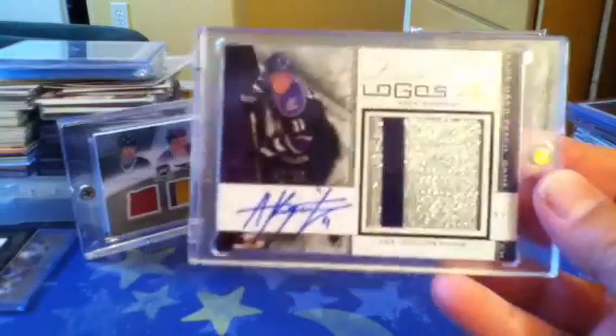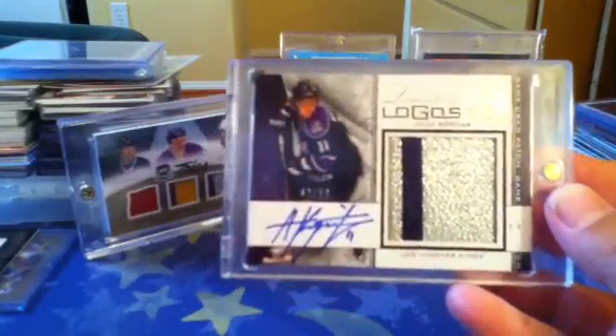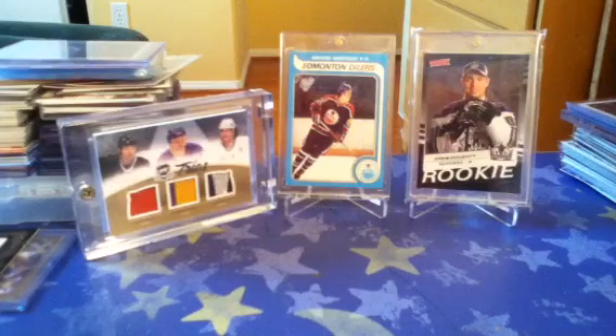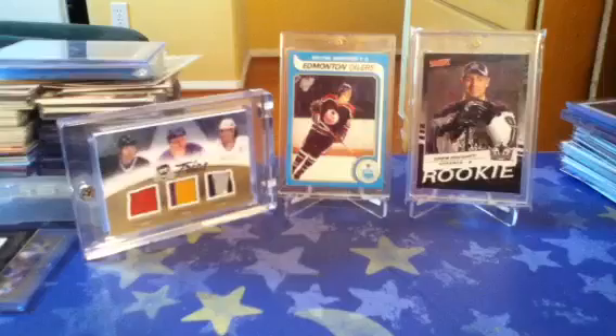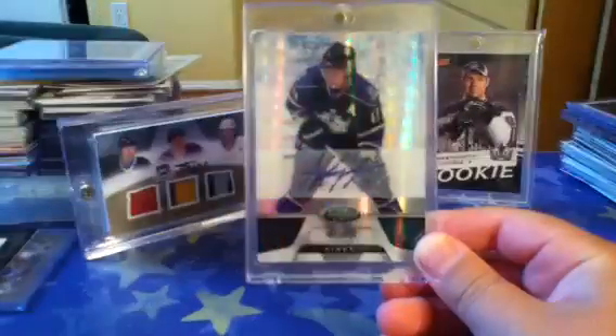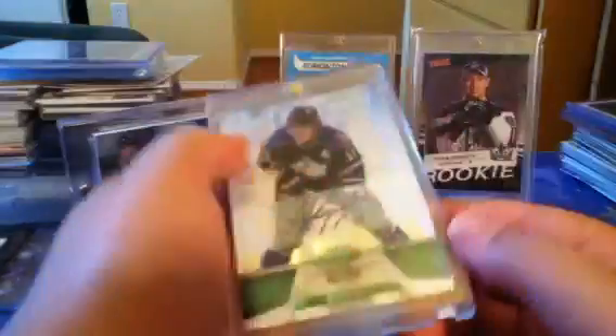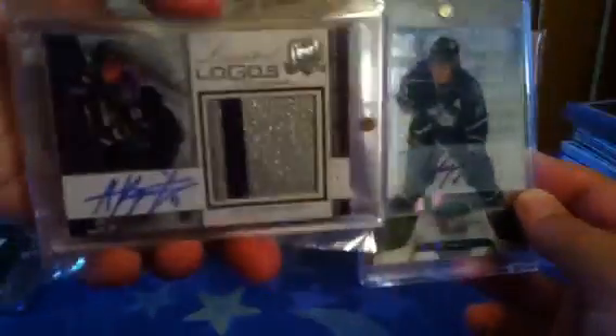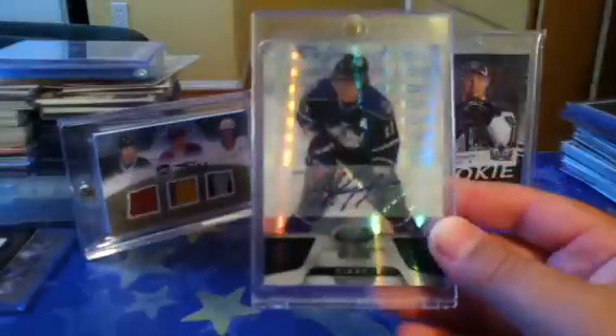The next card is probably not as good as this — I like the Limited Logos better, but you'll see. Some people's opinions might differ. It's a really nice card — very low numbered. It's from 11-12 Certified Mirror Emerald Autograph of Andrzej Kopitar, short printed to only five. So that's a really, really nice card. I probably like the Limited Logos better just because it's from a higher-end product, but this one is still very cool.